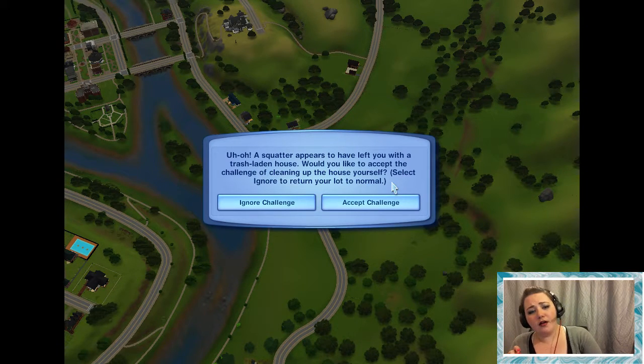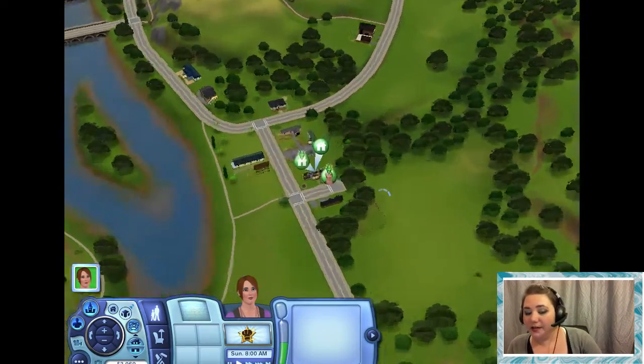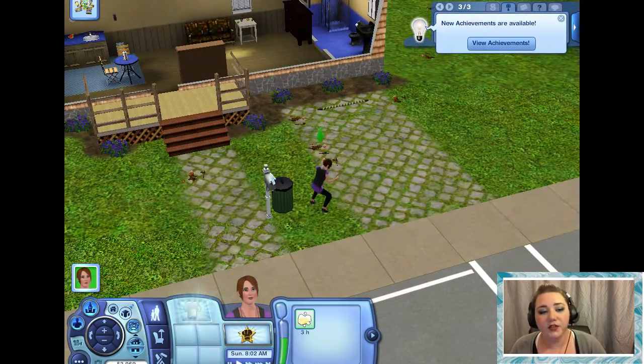It says: 'Uh-oh. A squatter appears to have left you with a trash-laden house. Would you like to accept the challenge of cleaning up the house yourself? Select Ignore to return your lot to normal.' How about no — I will clean it. Because I don't mind cleaning.